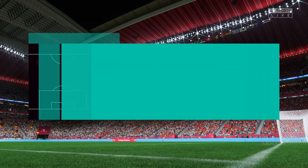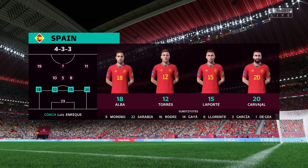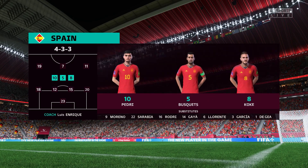Here's the line-up for Spain. Jordi Alba plays with Carvajal in the fullback positions. Dani Olmo plays with Ferran Torres out wide, and Morata is the main striker for this match.